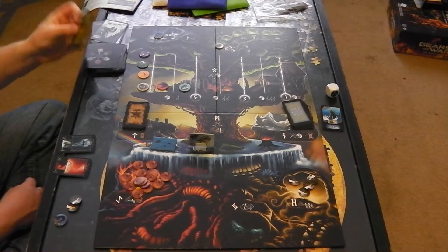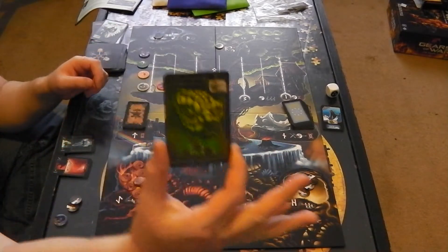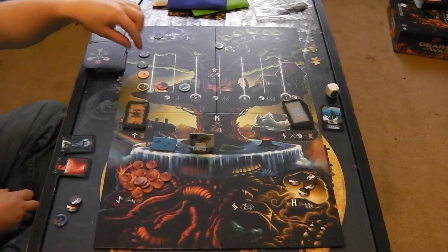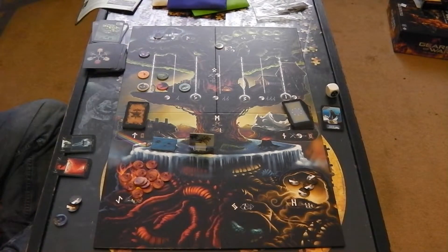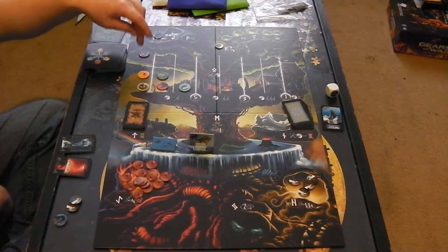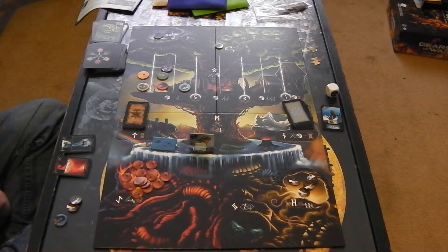I draw another card from the enemy deck and get Nidhogg — or however he's pronounced, I have no idea. He moves forward one and also drags someone with him. I'll drag the one furthest back — Loki moves with him, but doesn't activate though.